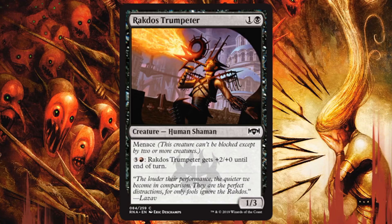Rakdos Trumpeteer — a 1/3 for 2 with Menace. That's pretty good, because early in the game I might be able to get this across even for 1 damage, which Rakdos will be interested in, but more importantly it could turn on Spectacle. Later in the game it pumps its power with red and 3 — plus 2/+0 for 4 mana. It would make it a 3/3 Menace if you did it once, and it is a mana sink so you could do it multiple times. Worst case, later in the game it can take out 2 creatures when it gets blocked. At least you got some economy out of this 2-mana creature. It's good early, good late — a common I would definitely play in Rakdos.